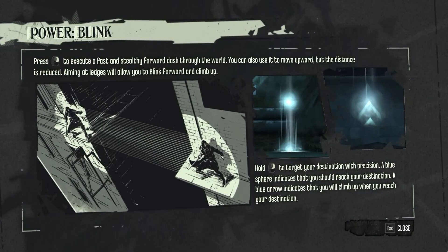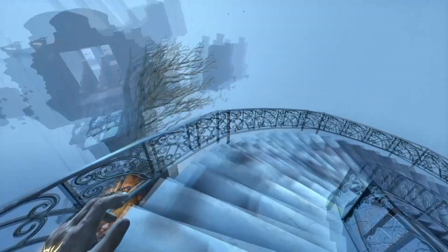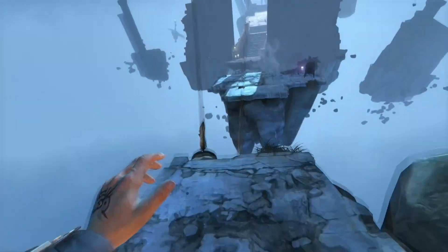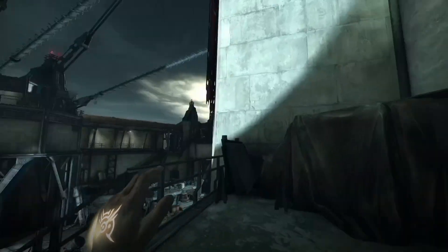Blink, for example — the first power bestowed upon Corvo by his very goth mother. In its basic form, Blink allows Corvo to instantly travel over short distances in the blink of an eye, and the upgraded version increases that distance significantly.